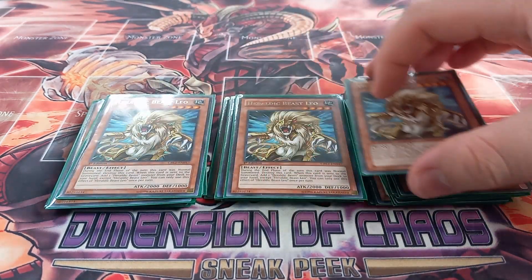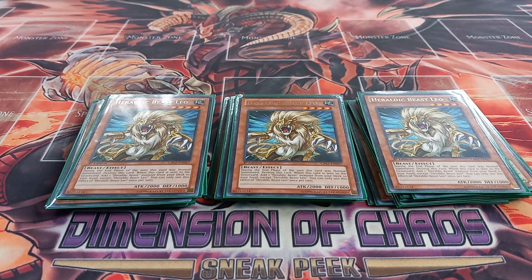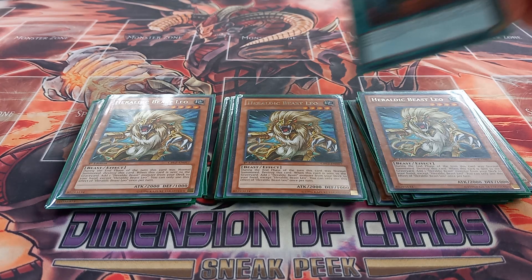I play three copies of Heraldic Beast Leo. Leo has the effect that during the end phase of the turn it was normal summoned, it destroys itself, and when this card is sent to the graveyard you get to add a Heraldic Beast monster from your deck to your hand — except Heraldic Beast Leo itself — once per turn. Since it says 'sent to the graveyard,' that includes being detached as XYZ material, which I think is hilarious. Leo is basically the main searcher of the deck. You could also swap out the next card for a Foolish Burial just to have more search power.